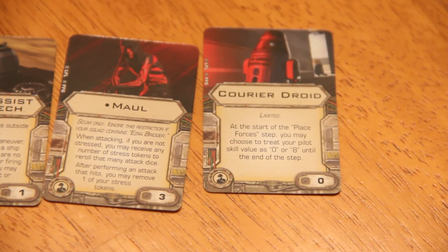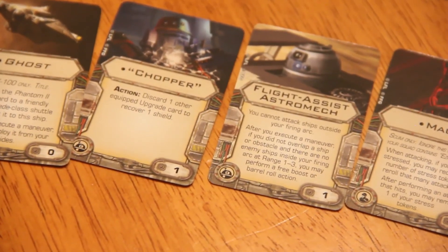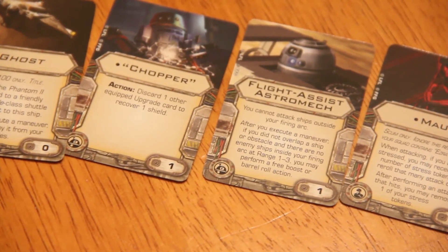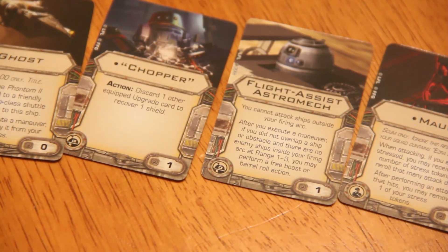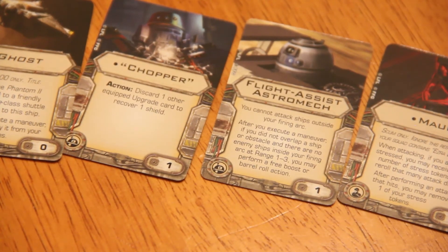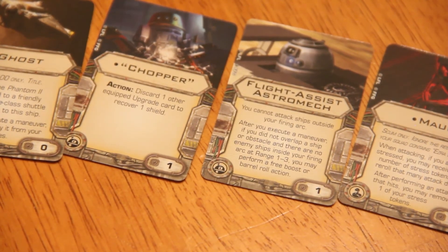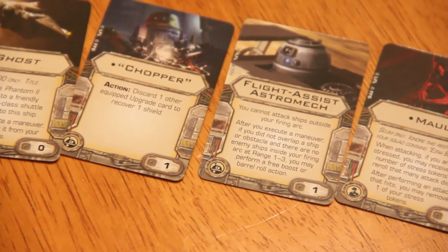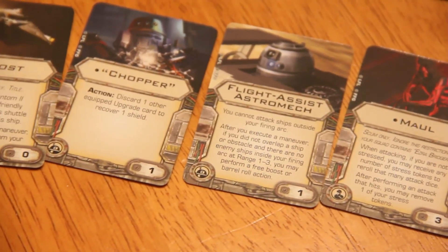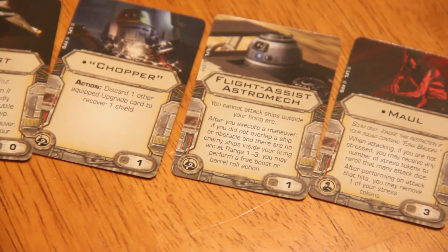Those two cards at the end — Courier Droid and the ones I was most excited about. I know a lot of people were excited about Chopper and Flight Assist Astromech for obvious reasons. I think together those are the four best cards in this pack. I'm not a super huge rebel fan — I mostly fly Scum and Imperials. If I'm excited about a rebel ship it's because it includes scum cards, and that's what I'm getting with Maul and the Courier Droid. Although I do fly some classic rebel ships — I do love the Y-Wing. So we might have to revisit Chopper.